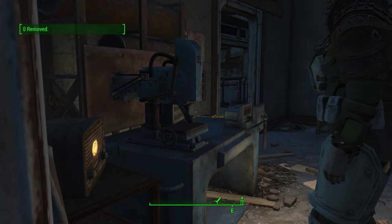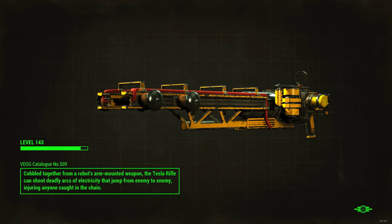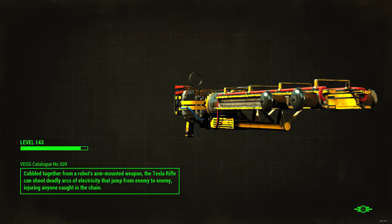Now I need a wide open space to test this thing out. Bedford Station is probably a good idea. Since I killed all the super mutants and all the gunners — which are the main testing areas — I have to use console commands to spawn some in.